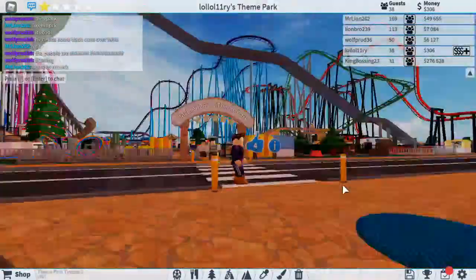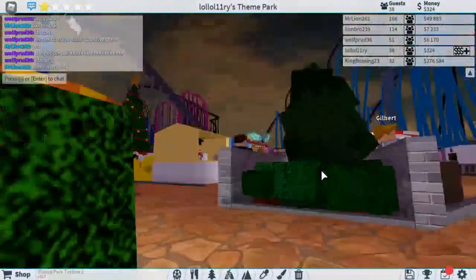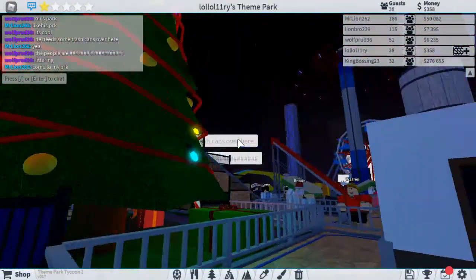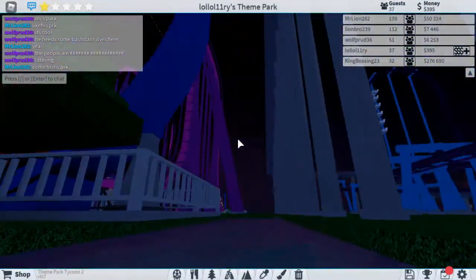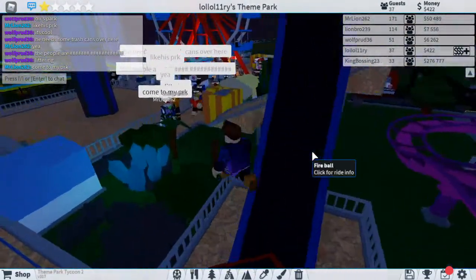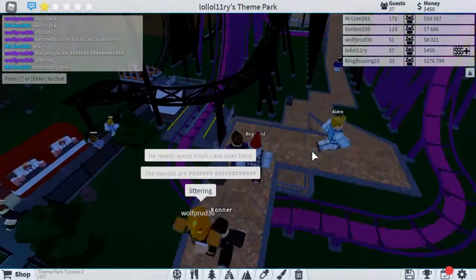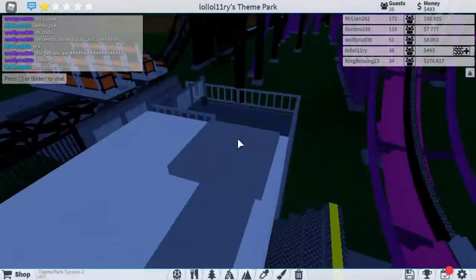No way, I've got to check this other park out! Look at all the Christmas decorations and roller coasters — that looks super cool. There's a river rapids, a swinging ride, and oh — a Hyper Coaster! But it's 50 dollars — that's very expensive just for one ride. I have to think about it... no, I'm going on it, this looks fun!